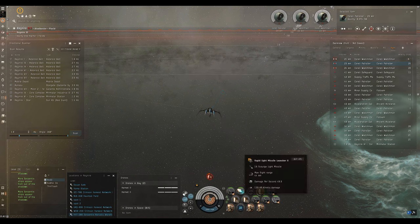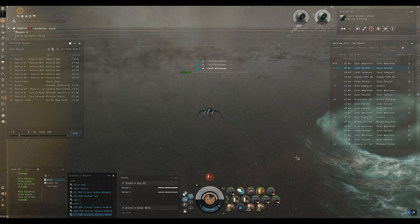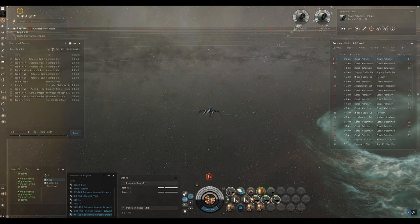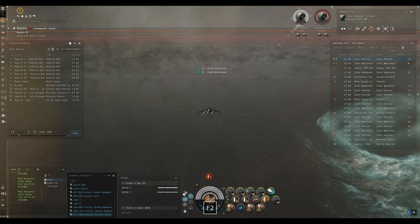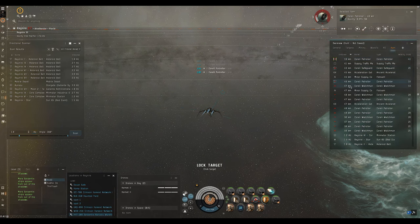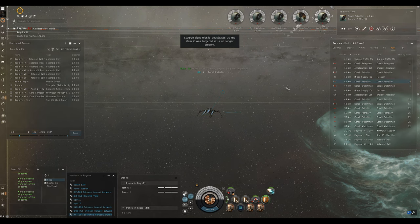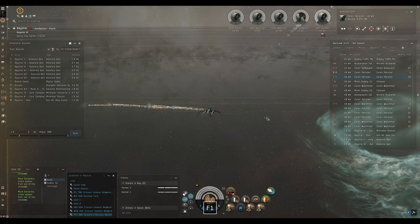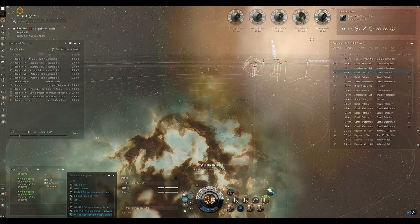I've double-clicked on the missile launchers, fired one salvo, and they one-shotted that frigate. If I hadn't manually switched the launcher straight back off, it would have fired a second salvo and wasted missiles on an already-destroyed target. With regular light missile launchers you might want to split your launchers and be efficient with missiles. We're in low sec - our priority is not getting caught. The site will take care of itself, so focus on not getting hunted.